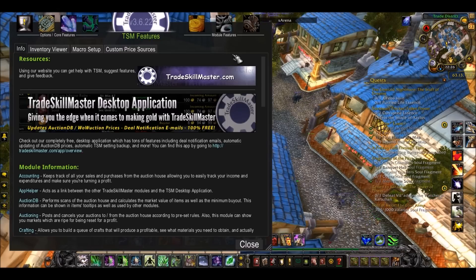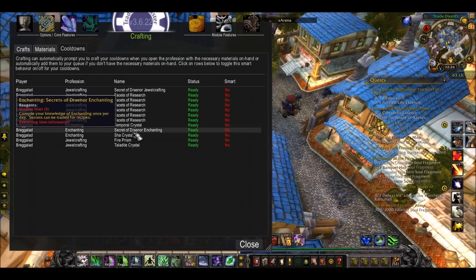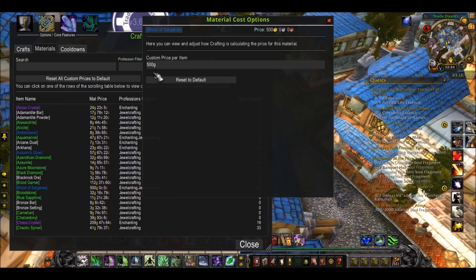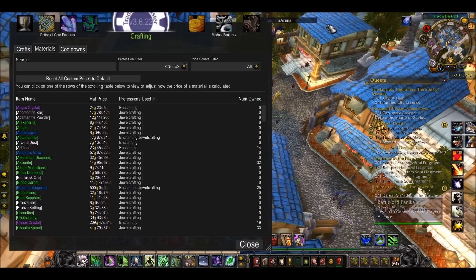The first thing you want to do is set a tangible price for your Blood of Sargeras, otherwise the addon gets a bit confused and isn't so useful. So go on the crafting part of the interface — as you can see, everything you've crafted shows up and all your daily cooldowns show up so you'll always be able to keep track. Go into materials, click on Blood of Sargeras and set a price. I set 500 gold — that means that's the minimum I want my Bloods to be used for. Make sure you set it for something, because it will allow you to use TSM to its full potential.